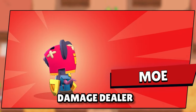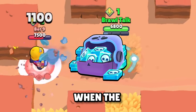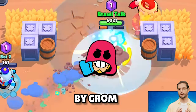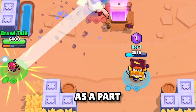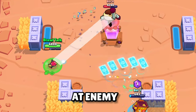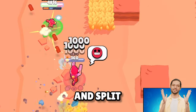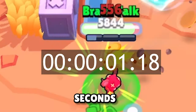Moe is the latest Mythic Damage Dealer, released on August 29th and available for credits when the SpongeBob season starts. He's a blind rat living in Star Park's sewers, adopted by Grom, and part of the Castle Courtyard Trio. Moe uses a shovel to throw stones at enemy brawlers, dealing 1,000 damage per projectile; these stones bounce further and split, much like Spike's basic attack. He reloads in 1.5 seconds.